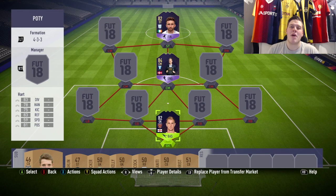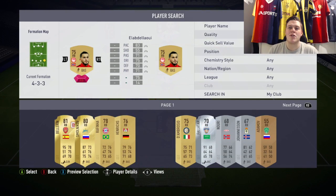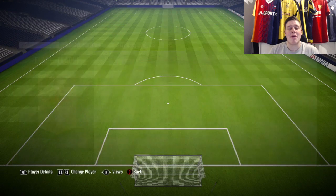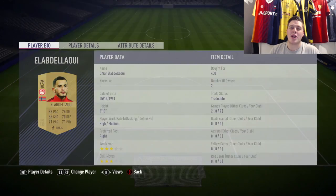I thought it would make this team a little bit more colourful. At right back we go for El Abdelawi from Olympiacos — 83 pace, 75 dribbling, 70 defending, 71 passing and physical, which is pretty decent. He's 450 coins so he's not going to break the bank whatsoever.